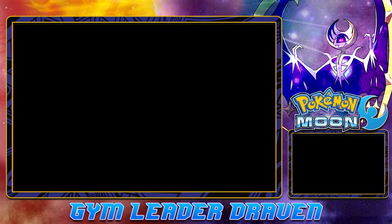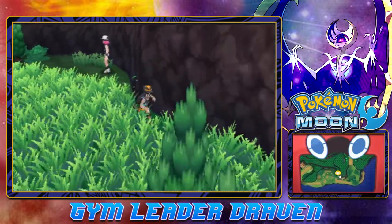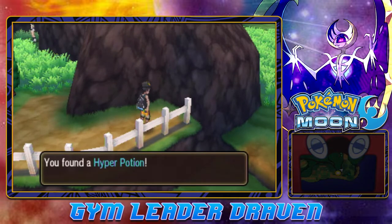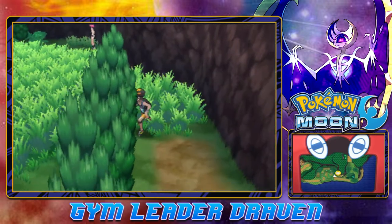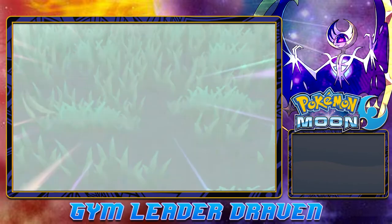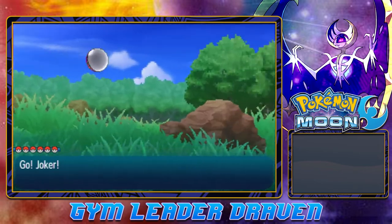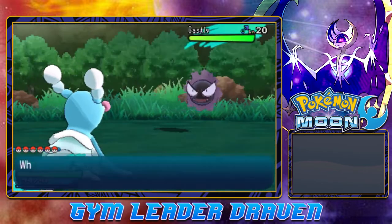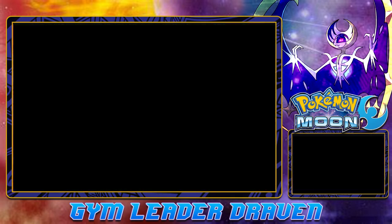There's something right around here - look at that, we found ourselves a Hyper Potion, a nice item to have. Let's get attacked by a Pokemon - and here comes a Gastly. I already have a Gengar in my Pokedex entry. You just need to capture Gastly and evolve it and then you'd have the complete set.